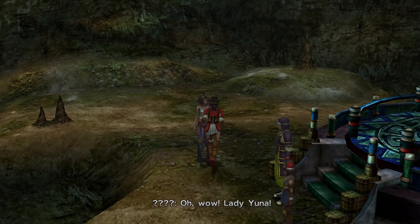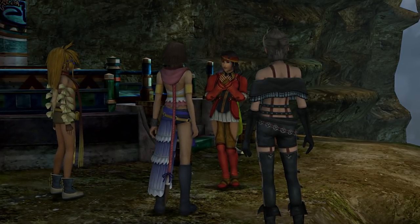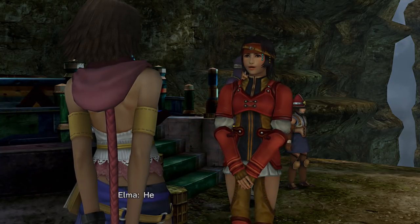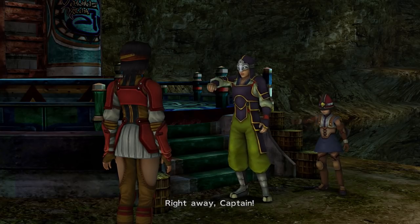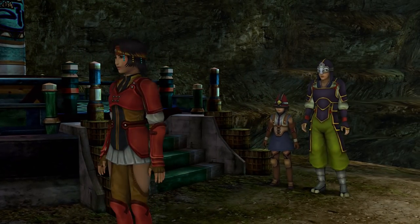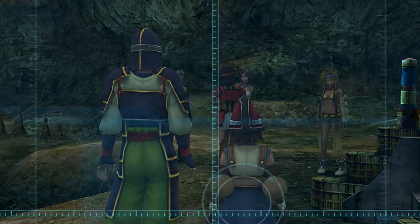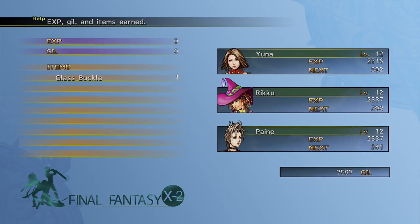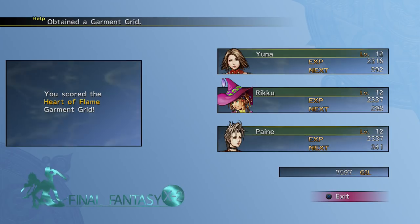Another cutscene. 'It's me, Elma. It's been so long. Wow, you've really changed. How are you?' 'Never better. Now that I'm in the Youth League, I've always got something to do. Hey, you made it past all the fiends. Nice work.' Well done folks - still a couple of things we need to do in this area though for 100% completion. Our reward for this is the Glass Buckle, and we also get the Heart of Flame Garment Grid. A new garment grid - bit of a bonus.